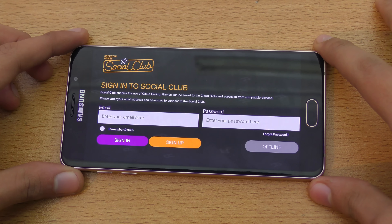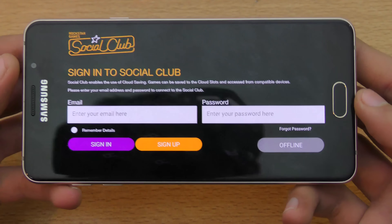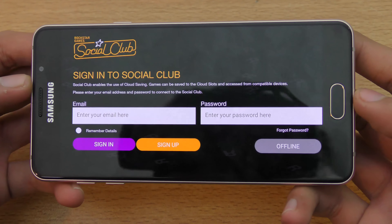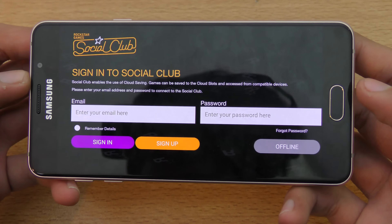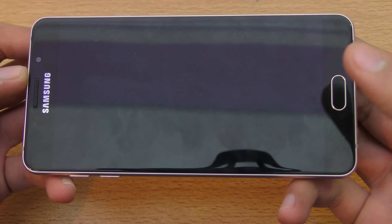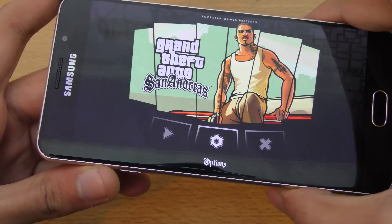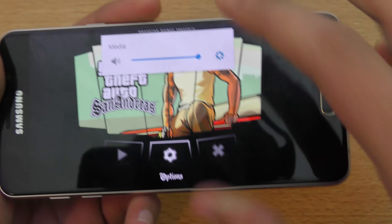Hey guys, it's time to do a quick gaming review of the Samsung Galaxy A7. This comes with the Exynos 7 octa-core chipset with Mali T720 GPU and 3 gigs of RAM. I decided to show you guys the performance of this game because it's a very high graphical, graphics-intense game.